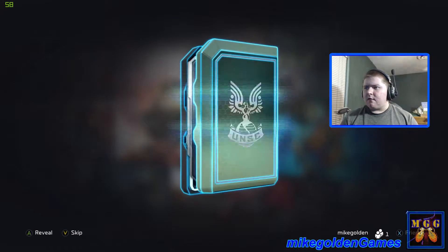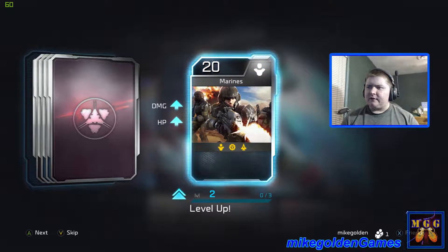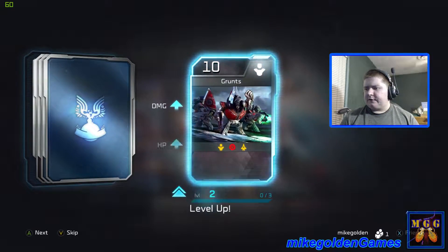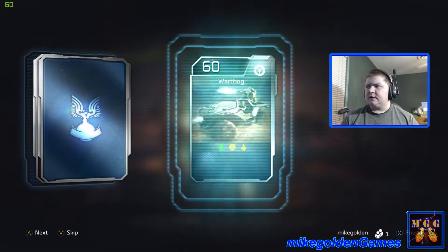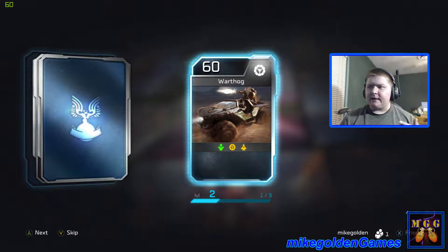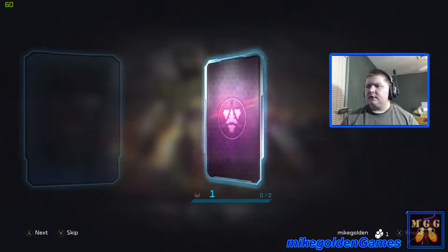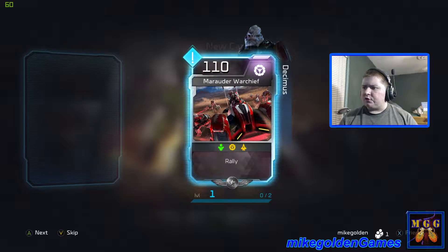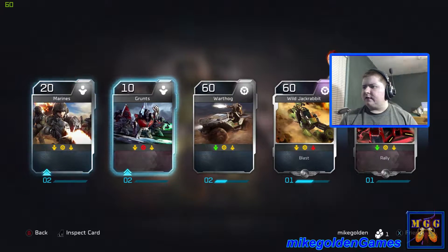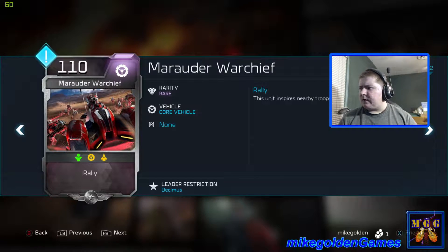Let's keep moving. Almost done with the mission pack. Marines level 2, Grunts level 2, Warthog level 2 — 1 out of 3, so I need 2 more Warthog cards to make it level 3. Wild Jackrabbit, and Marauder Warchief — that sounds pretty good. It's rare: this unit inspires nearby troops to deal increased damage.